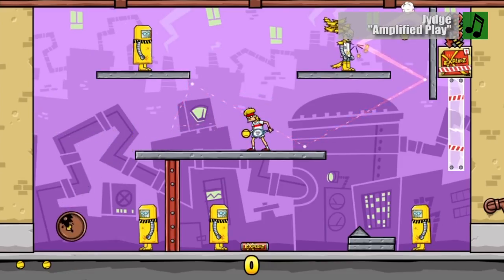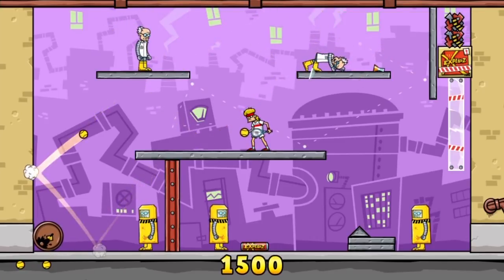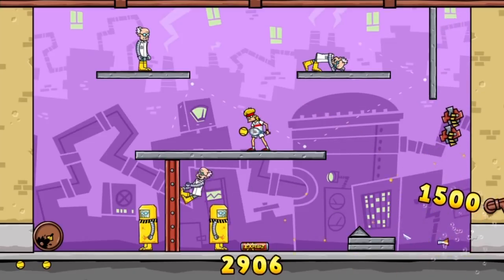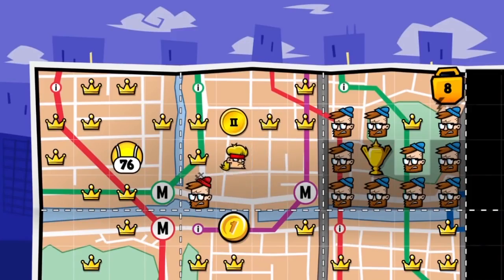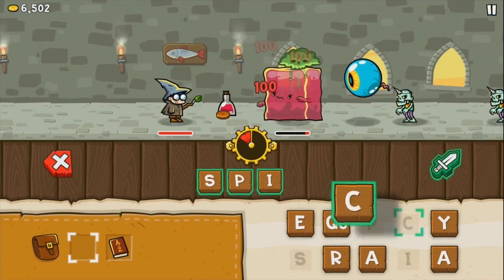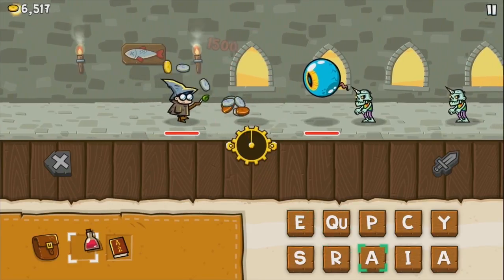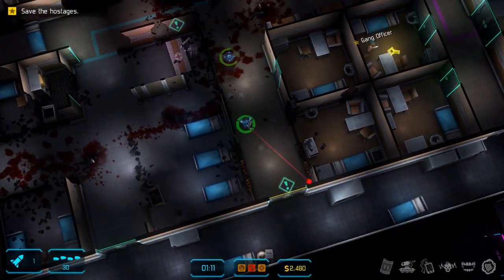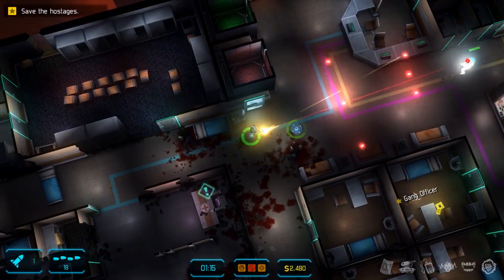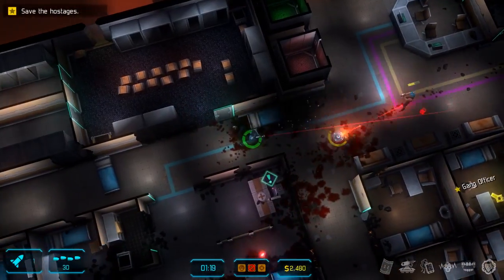Ten Tons is one of those studios not a lot of people are familiar with. Although they've released nearly 50 games since 2003, they're probably best known for downloadable iOS games like Tennis in the Face and Sparkle. I've reviewed a few of their games, such as Crimson Land and Spellspire, but none of them have really stuck with me. That is, until now. Their newest game is Jydge, and if they continue to release high-quality action games like this, then a whole lot of people are going to start remembering their name.